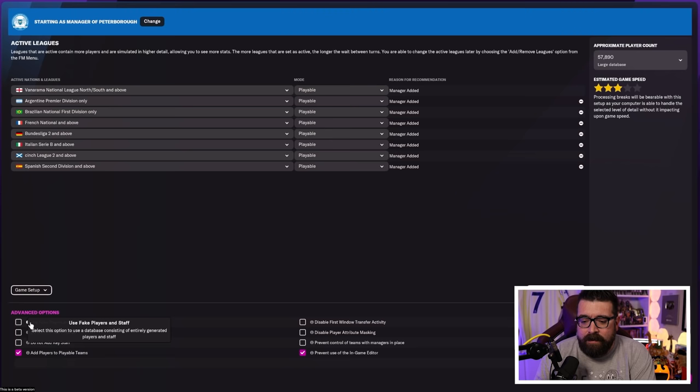Down at the bottom there are several options, each with a tooltip explaining what they do. Use Fake Players and Staff basically deletes all real player data from the game and randomly generates it — so if it's your first time, I'd recommend leaving that unchecked. If you use fake players you won't recognize anyone, and for a beginner it makes the game a lot harder without any benefit.